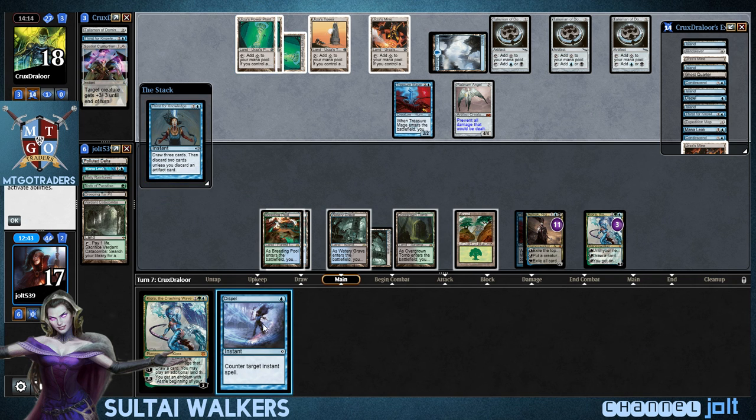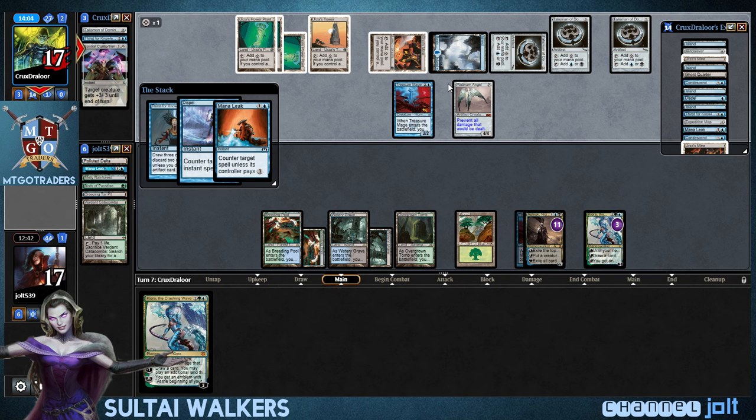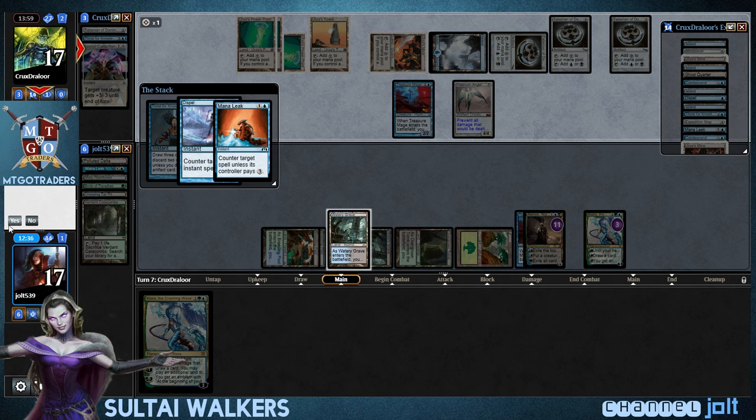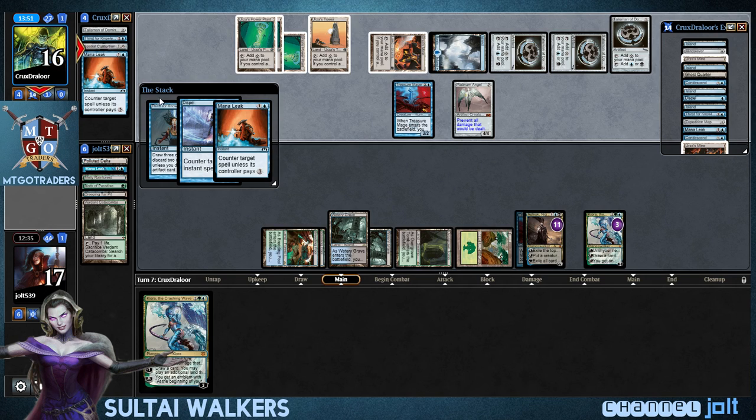Yeah, he hasn't had a lot of action. I really don't mind fighting over this one. I'd like to save it for something else — like maybe he's going to bounce something from our hand. Okay, so he does have a Counterspell. Mana Leak — yeah, I'll go pay three on that. So we're going to pay three on that Mana Leak. He's only got two cards in hand, so if he's got another Counterspell, I'm okay eating it on a Thirst for Knowledge.